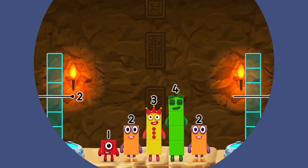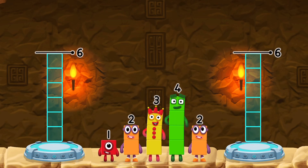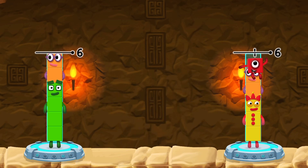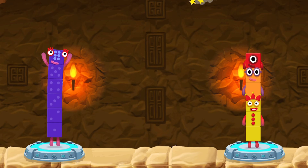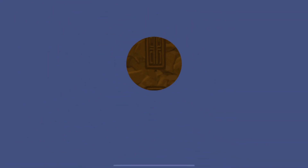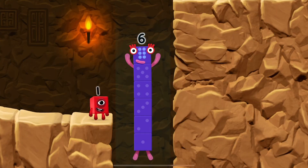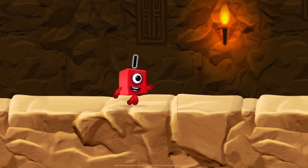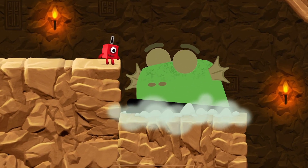Share the number blocks evenly to make 2 groups of 6. You got it! 4 plus 2 equals 6. 3 plus 2 plus 1 equals 6. 6 equals 6. I am 6 in the mix.